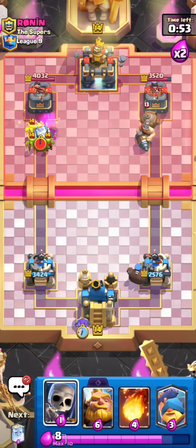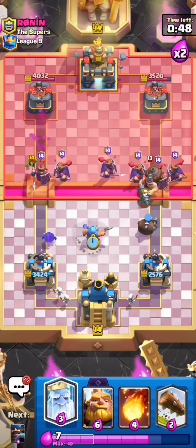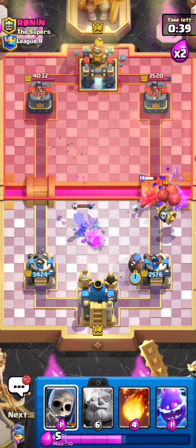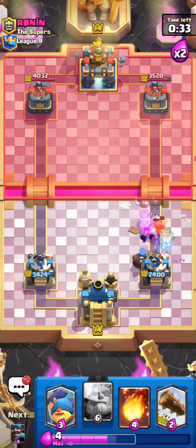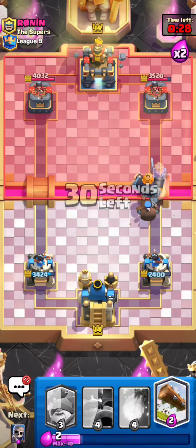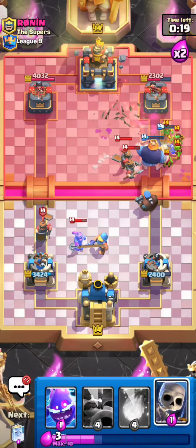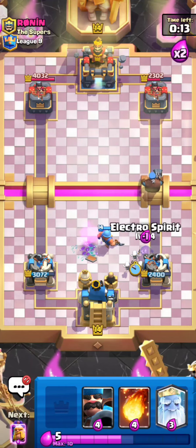I'm just cycling things in the back. He's going for Royal Recruits — this might be a little sketchy. He's going for a Dark Goblin — I tend to Log the Dark Goblins all the time because it's the best play; if you just let Dark Goblins sit there they destroy your defense. That was a really nice defense, so I'm going to go for a Royal Giant. Even if he goes for Royal Recruits it's not that bad — my Hunter and Ghost should clean up most of the Recruits so he can't get a counter push.